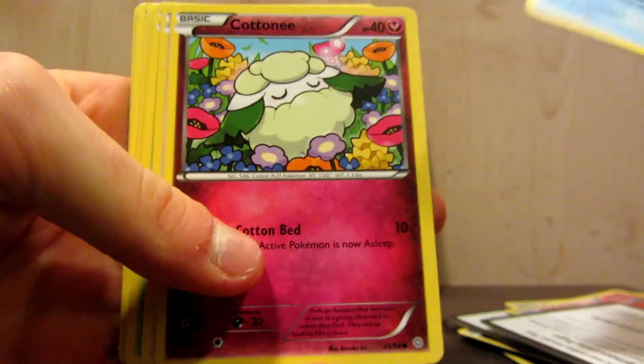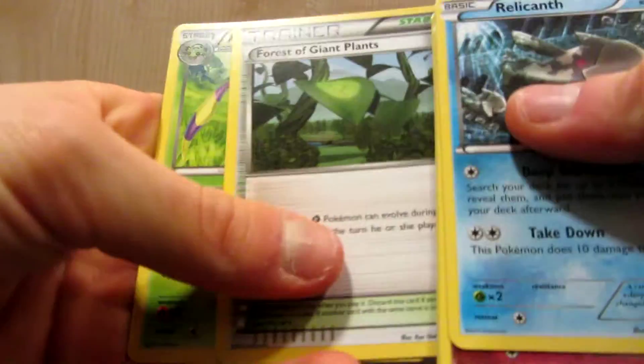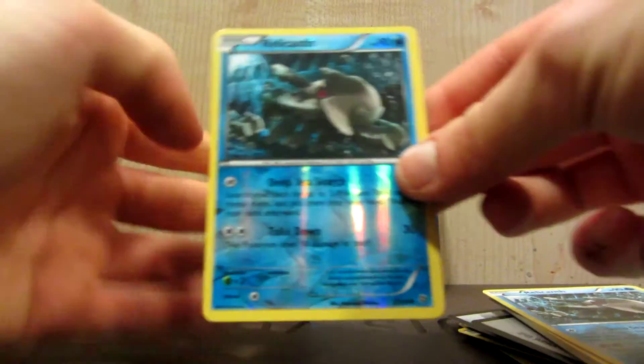Okay, so: Relacanth, Cottonee, Eevee, Oddish, Ralts, Flareon, Froslass, Plants, Ariados. Reverse Relacanth, and the final rare — Volcarona, Ancient Trait.